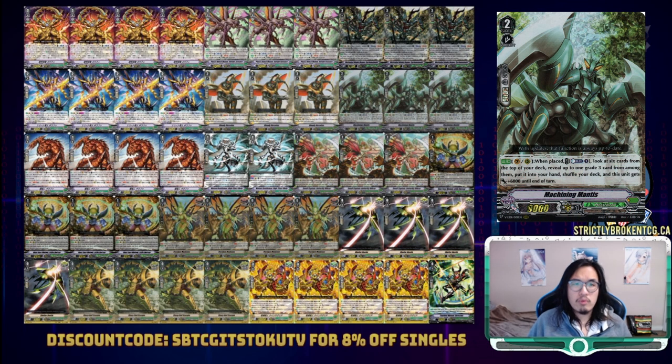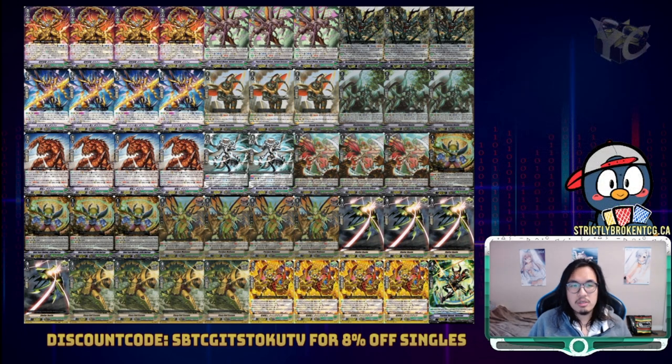There are now 15 slots left for techs and fetchers. With how many grade threes I've opted to run, I wanted full playsets of Little Dorcas to find Cyclomatooth, our second copy of Giraffa to ride into, and in a pinch, Dorcas has the ability to fetch an Intrude Scissors and ditch it immediately to keep it live in the drop zone. I also ran three copies of Machining Mantis. Mantis is not only a good call to rear, but also a serviceable ride if you weren't able to find the grade two Giraffa in time. Mantis is also a 15k attacker that lets you replace itself with a grade three in hand.